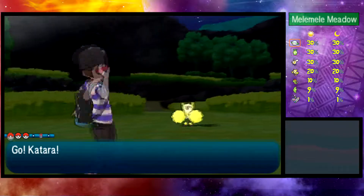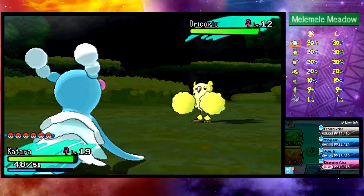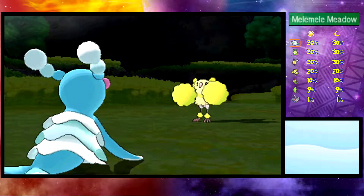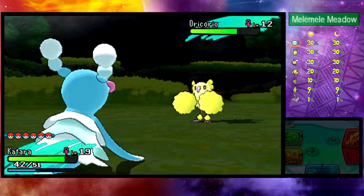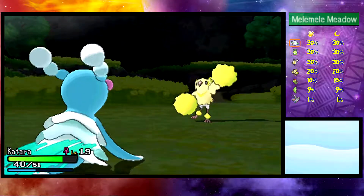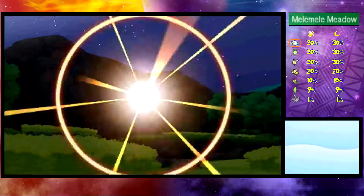We've got a new Pokemon — Oricorio! Oricorio has a few different forms; this one is Electric-type. Fortunately for me, it decides to just use Peck against me, which doesn't bother me too much. It would bother me more if it used something like Thundershock, but whatever. Let's see if we can catch it — though I'm actually running low on Poke Balls, only eight remaining.